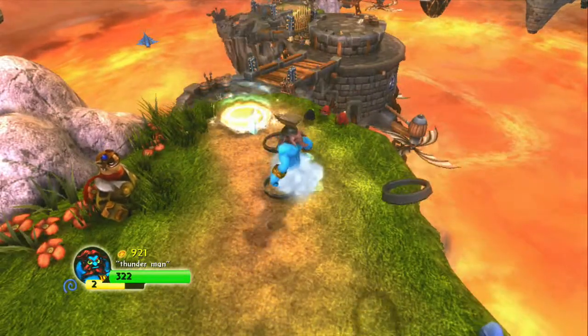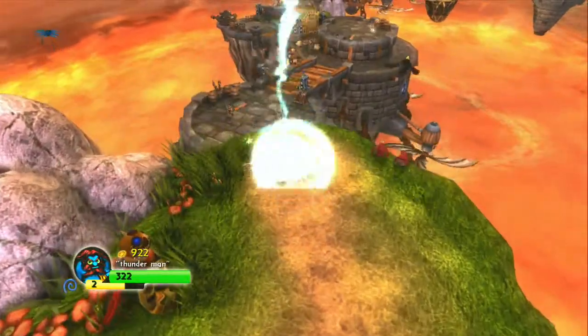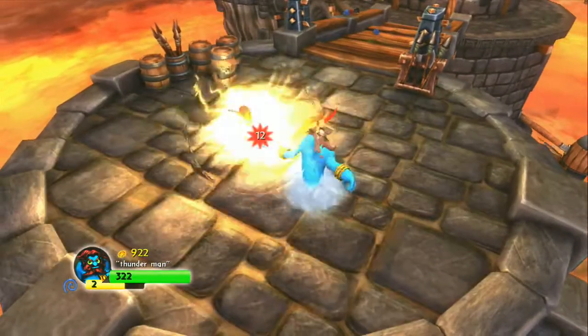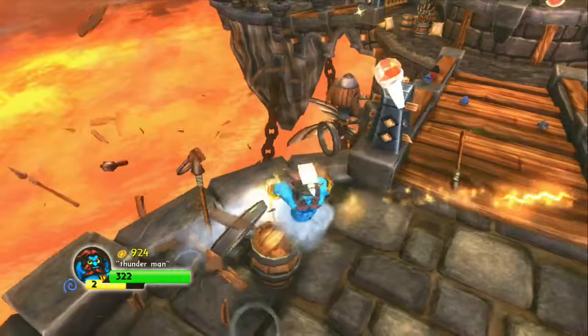You start off on one of these rocks up here, smashing these items. Use the portal to get down on the other rock. That portal leads down here. There's a drill down here.